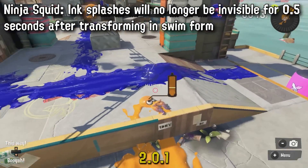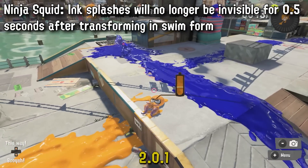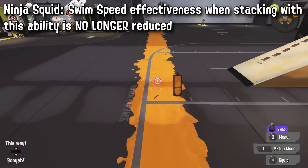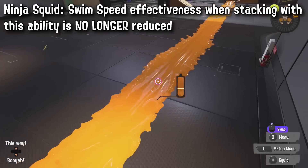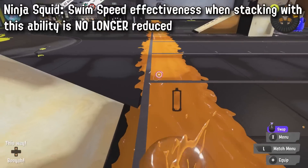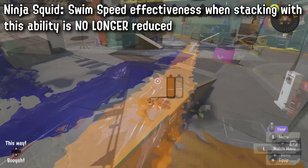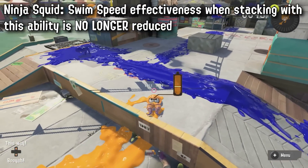And finally, a change to Ninja Squid. The translation isn't 100% clear, but first off the ink splash is going to be easier to see when you go into ink, basically making it so if you try to swim away from someone up close it'll be harder. However, to offset that nerf they actually buffed it by making swim speed stack a little bit better with it rather than being slightly negated. This means it's overall a buff to Ninja Squid as long as you're not popping out too close to someone.